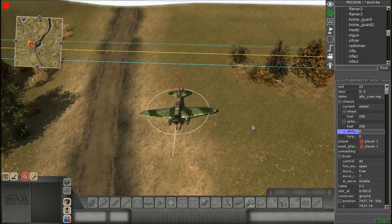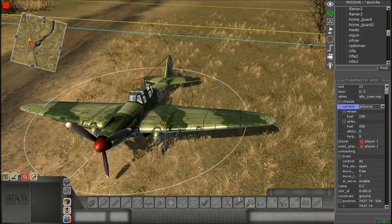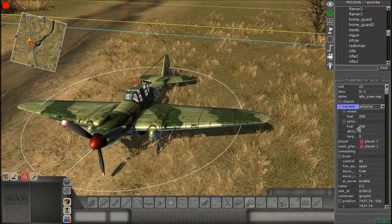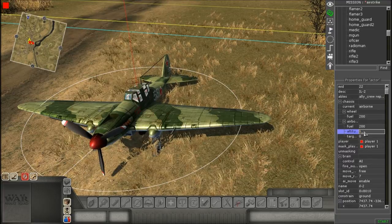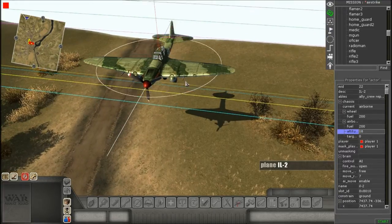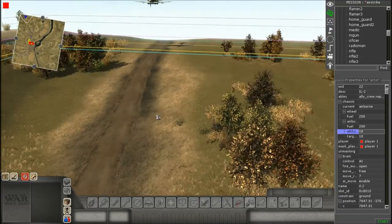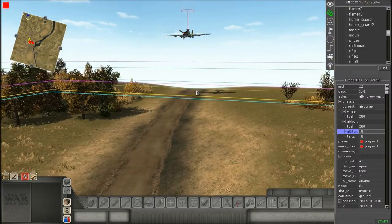Just so you're aware, if it's not working properly that could be the reason. While you have the aircraft selected, go to Properties on the right. Change the movement type from wheel to airborne — you'll notice it sinks into the ground a little bit. Then find the altitude field and change it from zero to a number, and you'll notice it automatically goes up.